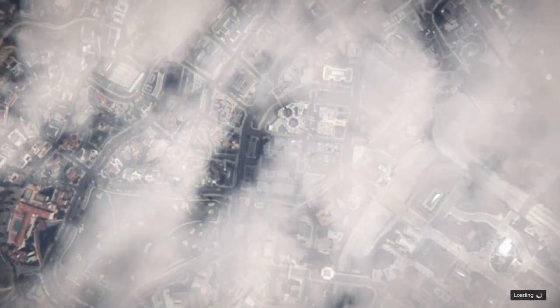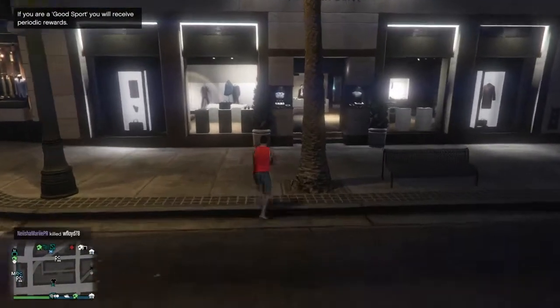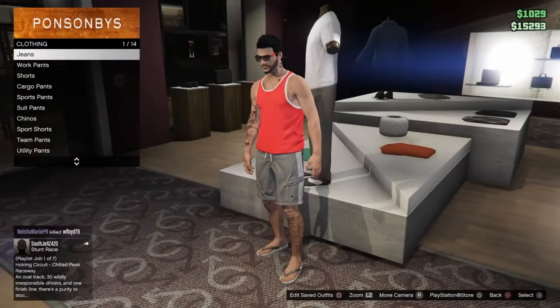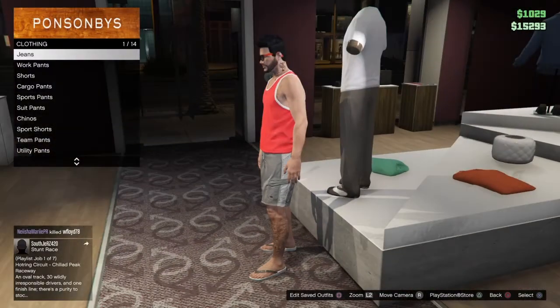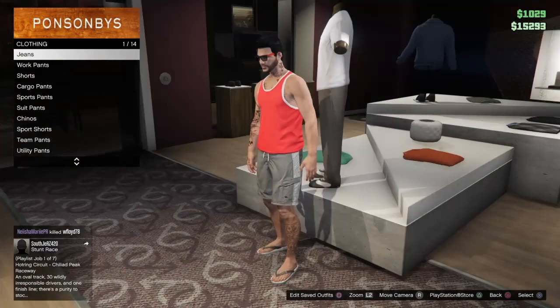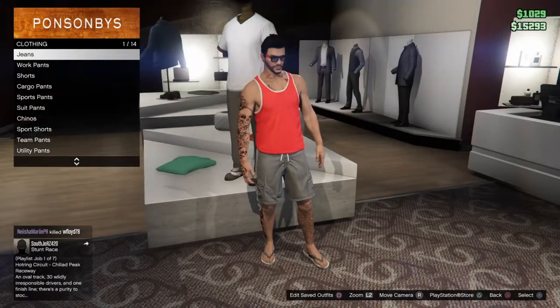When you spawn back in with your own clothes, go ahead and run to the clothes store, hurry up and hit right on the d-pad. Eventually it should kick you out — I think it's about maybe 10 or 15 seconds and then it'll kick you out.